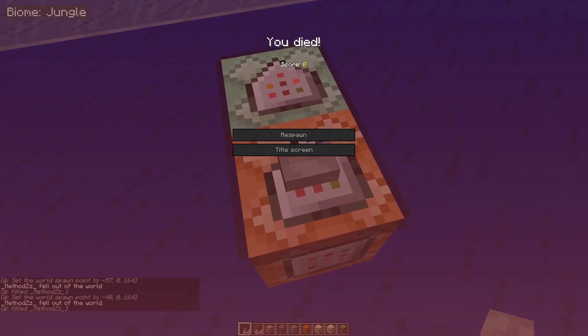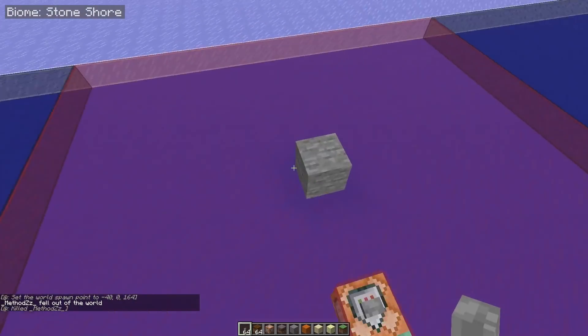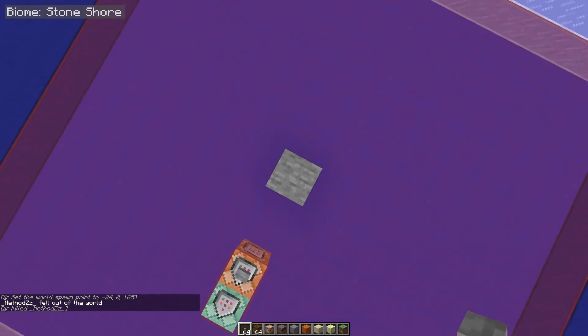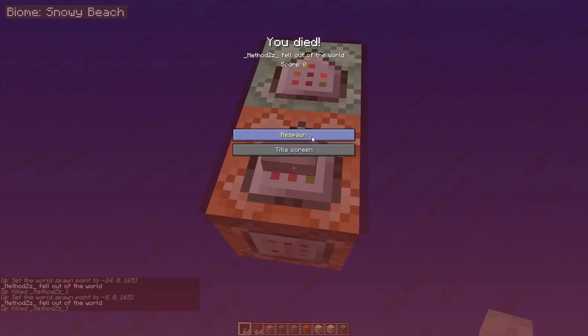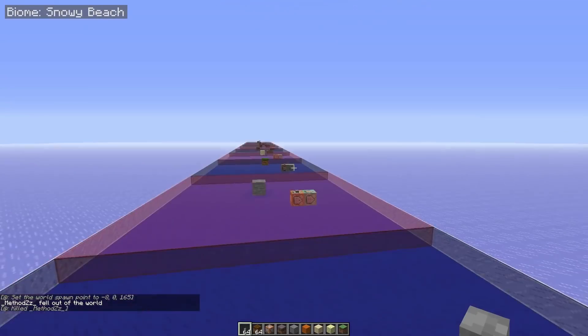Beach also defaults to sand, like the desert. Jungle defaults to grass again. Then we have another special one: the stone beach, or stone shore, defaults to stone.